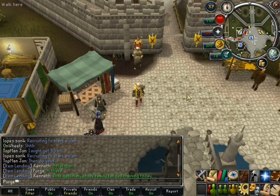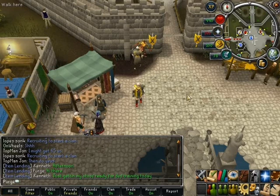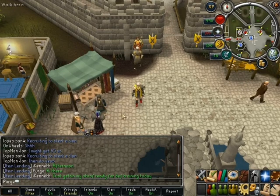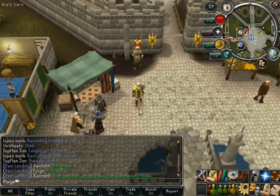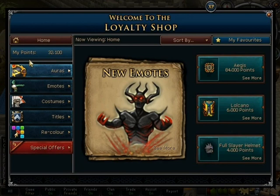So there have been some more loyalty rewards released yesterday — a couple more auras and a few more emotes. I'm in Varrock Square now, and there's the shop owner of the loyalty shop. As you can see, I've got the interface open and my loyalty points are 32,100.